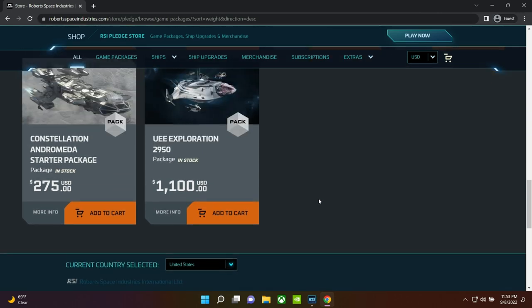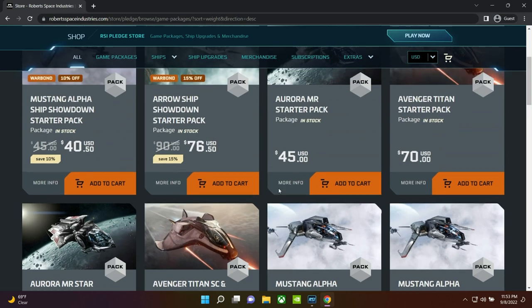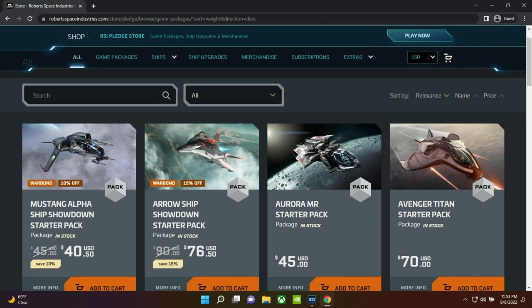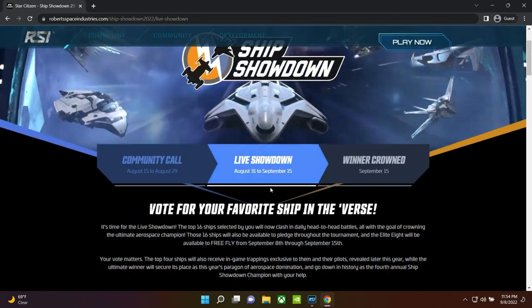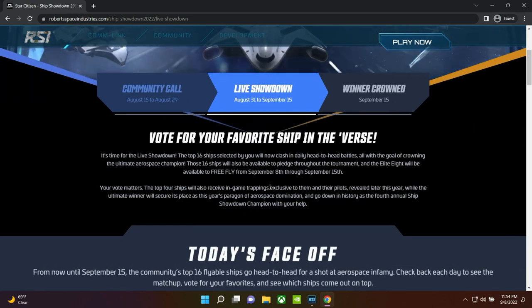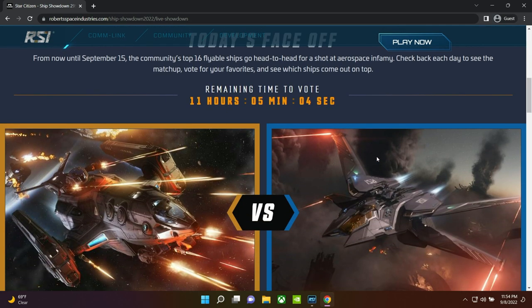That's all the starter packages in the order they come price-wise. We're going to move on — this is the part of the video that will end the relevance for everybody watching after September 15th, 2022. If you guys want to click off, I understand, I appreciate you for watching. For everybody else, stick around — we're going to go over the eight ships available for the free fly event. For Ship Showdown 2022, we'll go through them because everybody's going to have access to flying these just by making an account — you don't need to buy a game package to access the game.